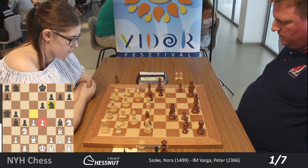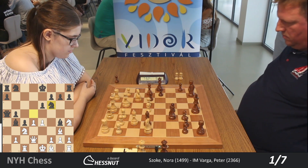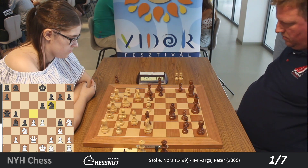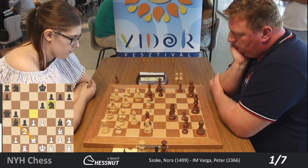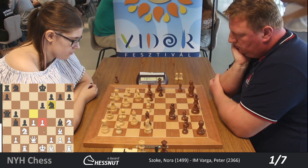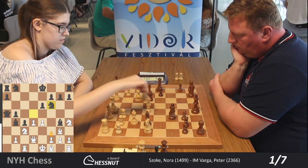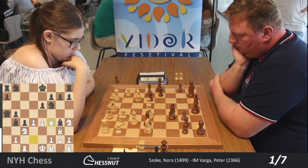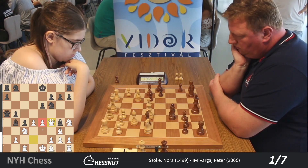So e4 is hanging — although there is one attacker and one defender, e4 is hanging because the c3 knight is pinned. If the knight on c3 moves, then White would lose the queen. So White should probably protect this e4 pawn, maybe with f3 which gains a tempo. But she decides to defend e4 with Qf4 — this is also a good way to protect e4.